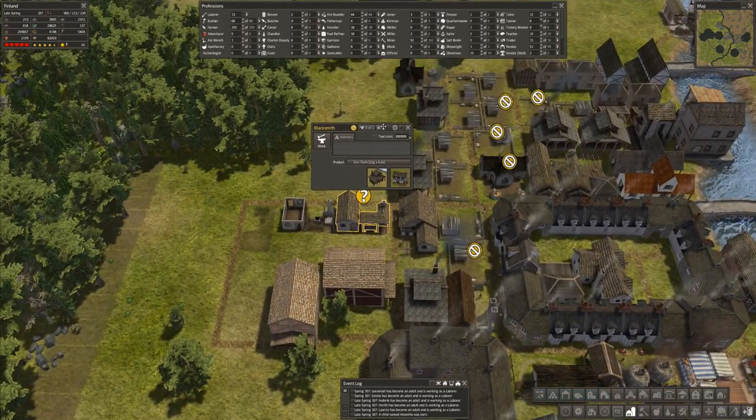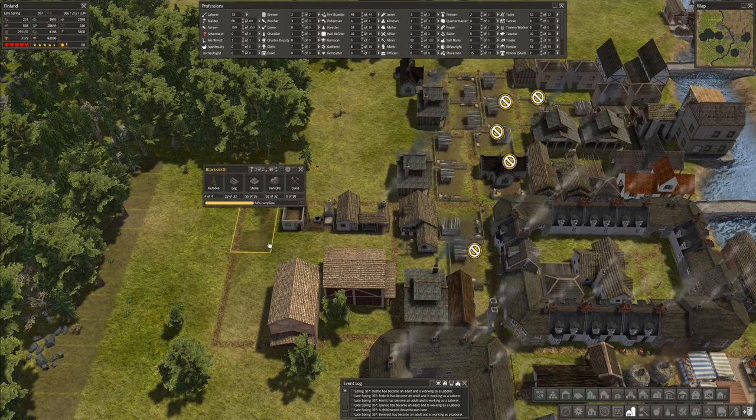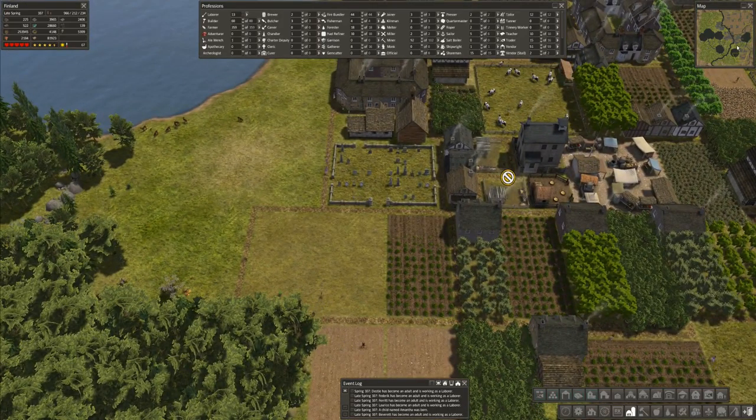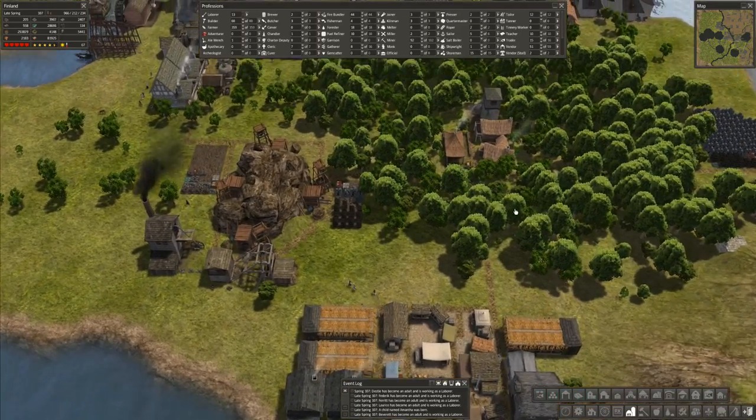We're having a little bit of a demographic issue, I say as I plunk down canals instead of houses, which I should probably focus on. Some place I was thinking about focusing on houses is over here near my mining district in the hardwood area.